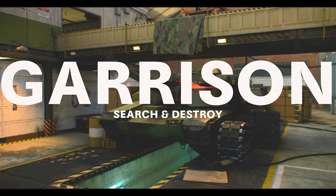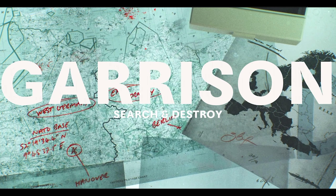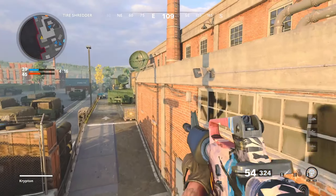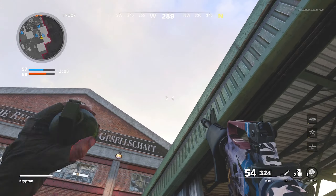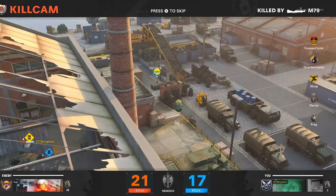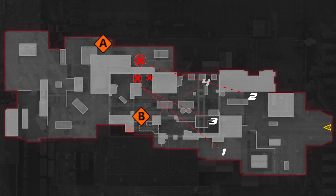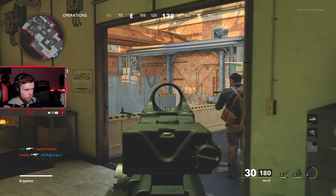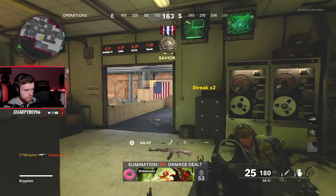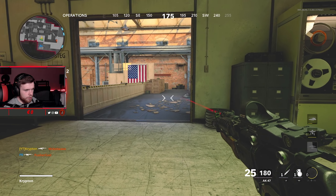Welcome back, my name is Krypton. In today's video we're going to be taking a look at the best nade spots on the map Garrison on Black Ops Cold War. These nade spots are designed to help you kill people running off their spawn, mainly on Search and Destroy, but the clips in the background came from TDM. Within this video there's a total of seven nade spots and three noob tube spots at the end. The first five are on the attacking side and the other two are on the defending side.